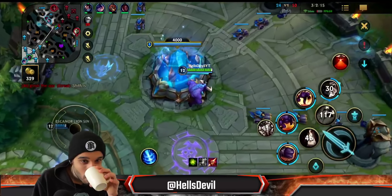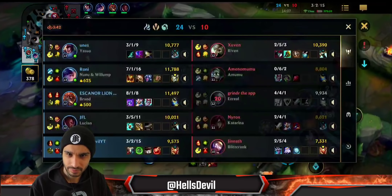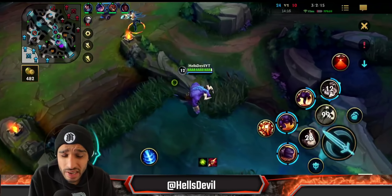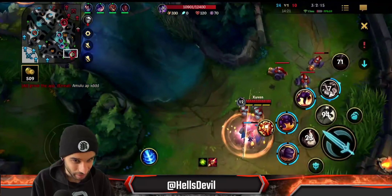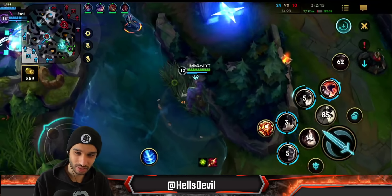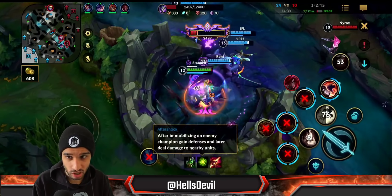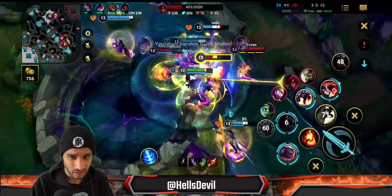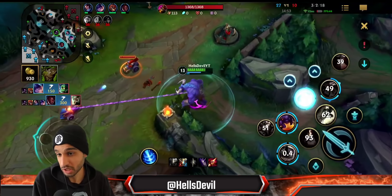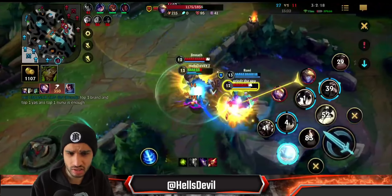I kind of feel bad for this enemy because they literally have the worst draft they could have imagined. The only good thing they have is Riven, who hard counters Nunu, but the rest does nothing against our composition. Riven can never kill me, so I can engage on her freely. I should have focused on pushing away Amumu instead — he could have stolen the Baron with a Flash-ultimate combo. Here I bodyblocked for Yasuo, unfortunately he still died but it's okay.